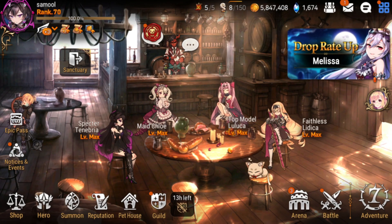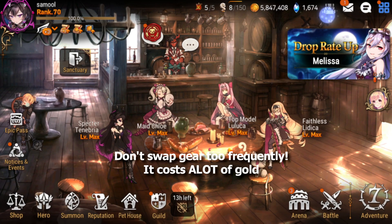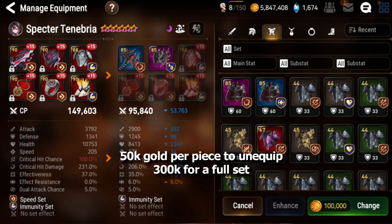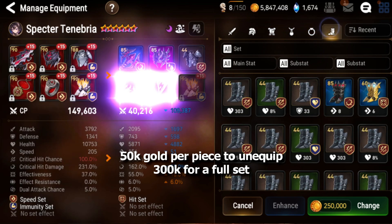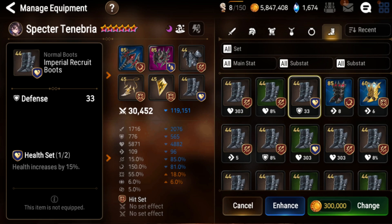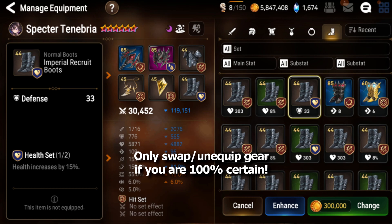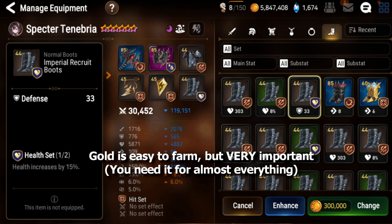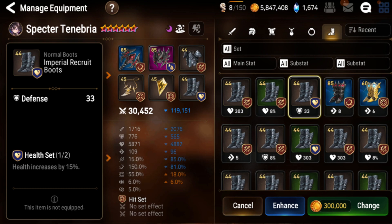One of the most important things to not do early game is to not swap your gear too frequently. It costs 15k gold per piece to unequip, and if you swap a weapon it's 50k, so swapping the entire thing costs 300k. If you mess up and want to swap again, the cost keeps stacking. You want to be 100% certain before swapping. This is the biggest reason new players blow through their gold very quickly, and gold will be one of the most important resources throughout the entire game.